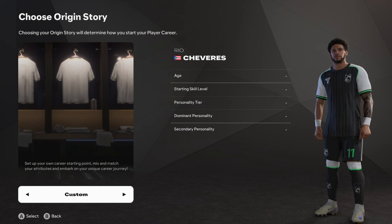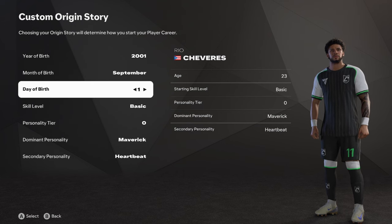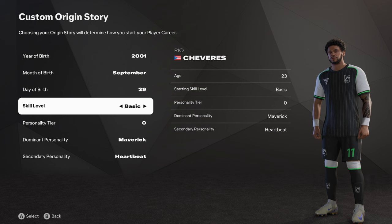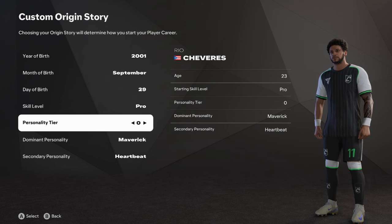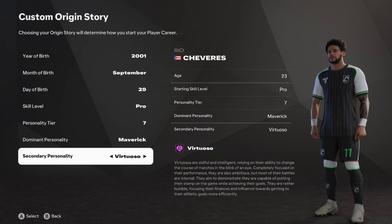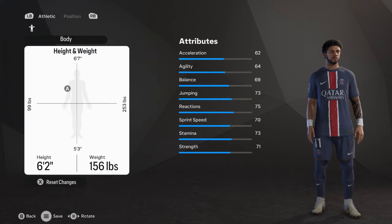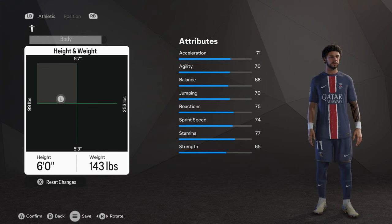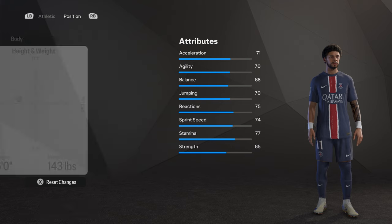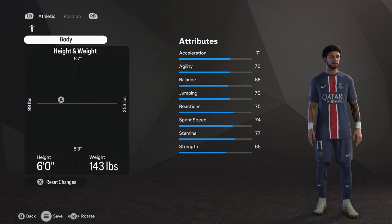Moving on to career customization: I'm going to go for 23 years old. His birthday is September 29. Skill level is Pro, personality tier 7 since he's already established, and he's a Maverick and Virtuoso. He's from Puerto Rico but will be playing for PSG. He's going to be six foot and 143 pounds. His position is left winger and he's right footed.